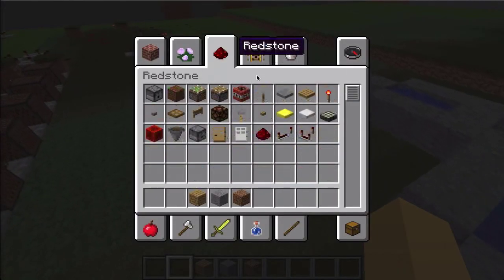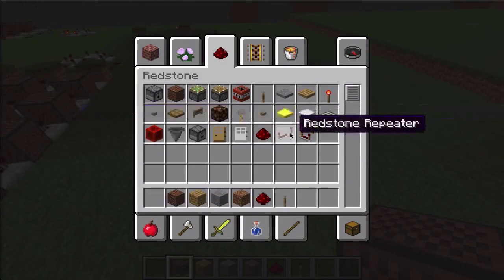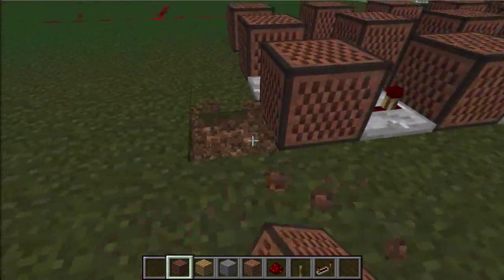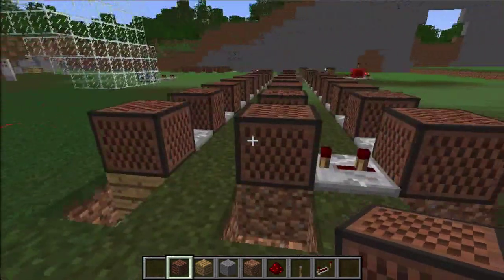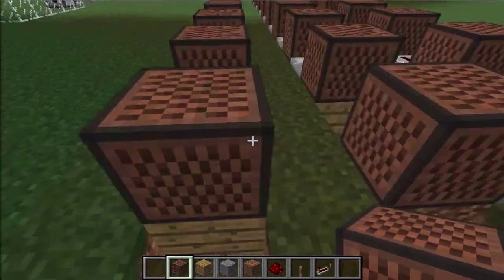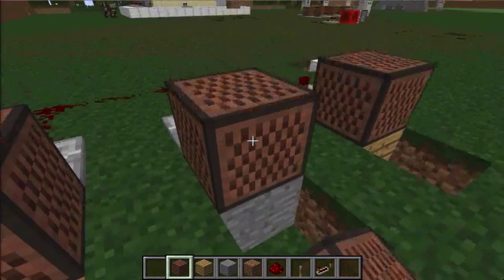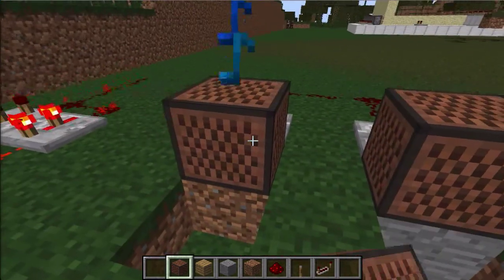You're also gonna need note blocks, redstone, redstone repeaters, and a lever or button to activate them. The block underneath the note block changes its tone a lot. So stone gives you bass drum, wood gives you bass, and normal grass gives you piano.